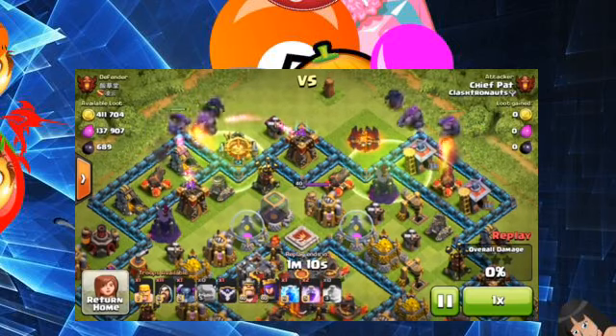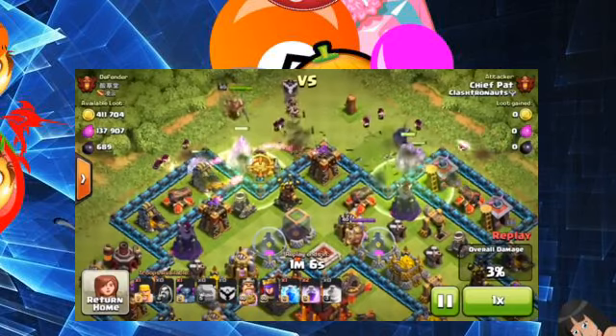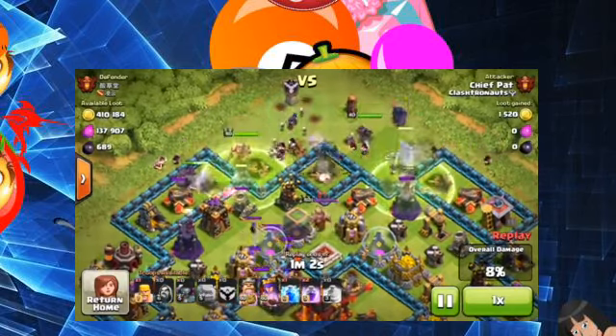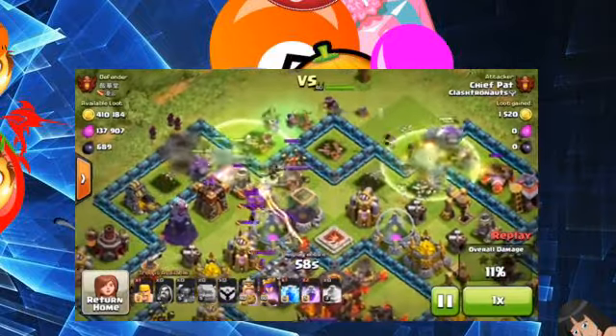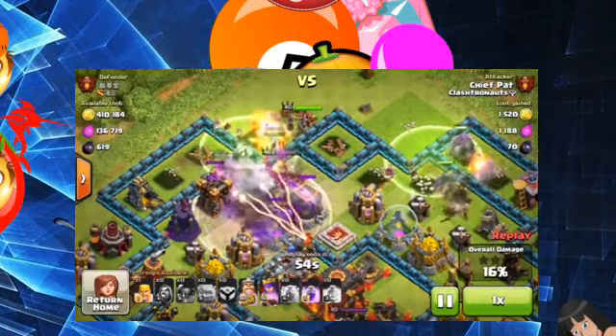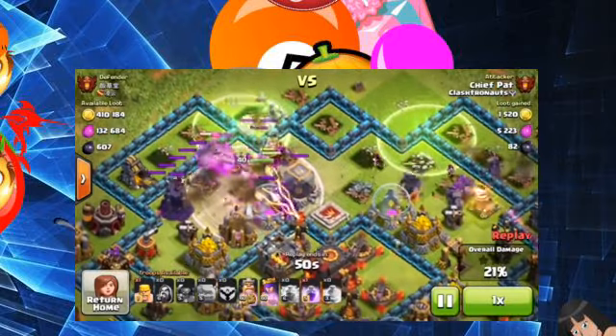Hey guys, what's up? It's Patrick here and today bringing you the next episode of my quest to 4,000 trophies series. Today we are making our final push towards 4,000 trophies. We were sitting at over 3,900 trophies when we ended the last episode, so if we get some good bases today, hopefully we don't fail. We should be able to get to over 4,000. Let's go ahead and attack some bases.